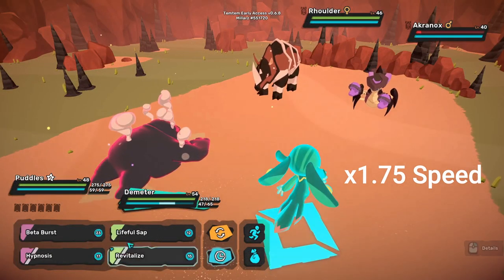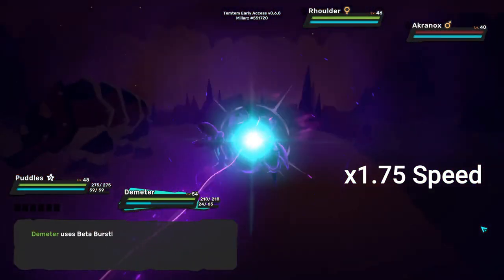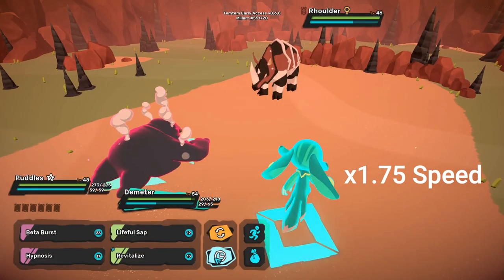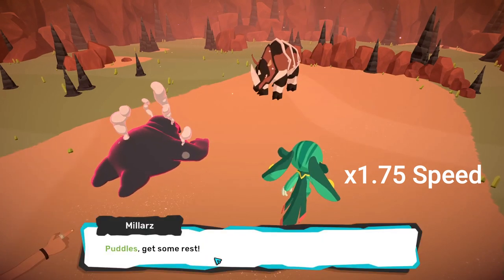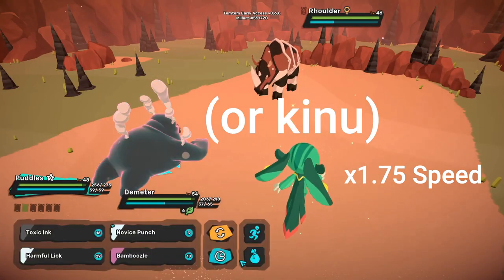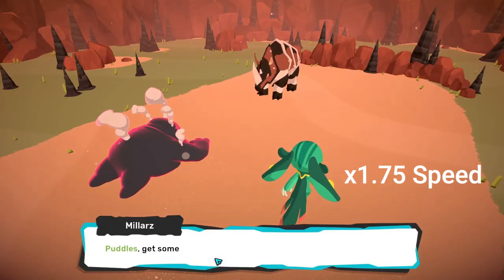Step 7: Wait. If there is still a non-Luma next to the Luma, hit the non-Luma with one of your Temtem. Make sure you don't use a move that damages the whole team, and make your other Temtem wait. If there is only the Luma Temtem in the encounter, make both of your Temtem wait. If your tank Temtem's health is low, you may use healing moves or items on your tank. Repeat this step until the Luma has overexerted itself down to approximately 1 HP.